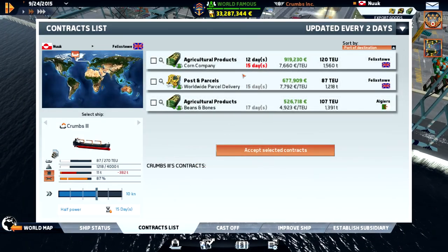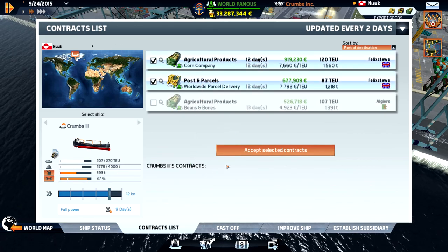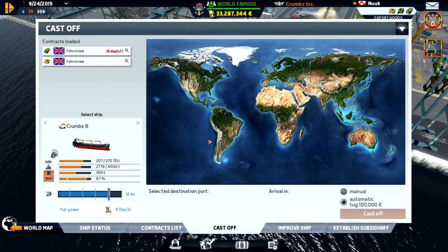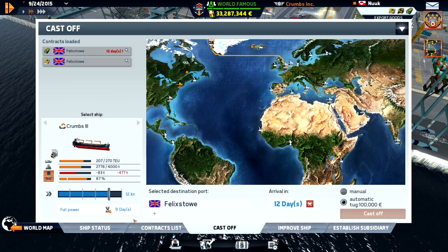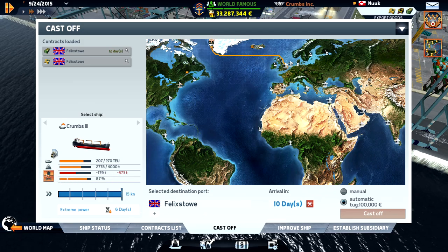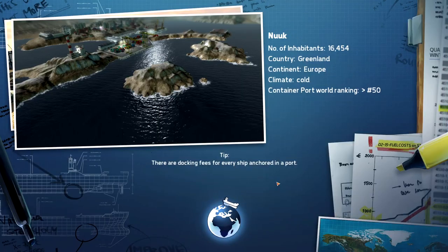Let's see if we can get another contract. Yeah, we could reach that - I think I will do that and then we will repair this ship. But we don't have enough fuel to reach there and we need to do full speed, so let's fuel up. We'll use manual so you can see how this lovely port looks.